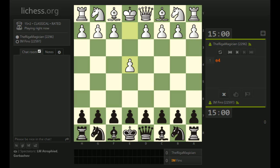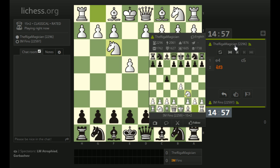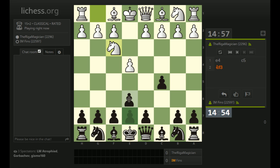Hey guys, this is John, and I'm playing the Riga Magician in a 15 plus 2 game on LeeChess.org. This player is pretty high rated at 2296. Let's play Sicilian. Pretty strong player - their highest Blitz rating is about 2061.